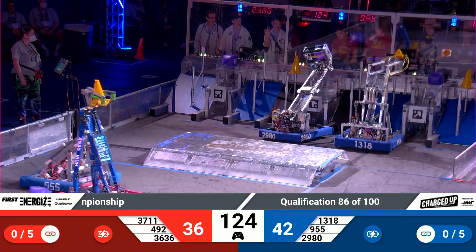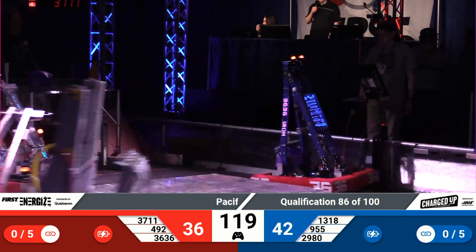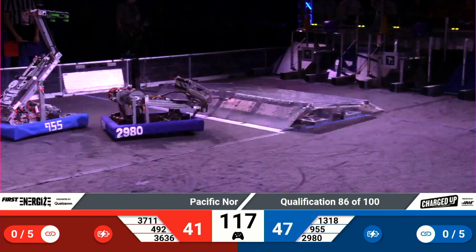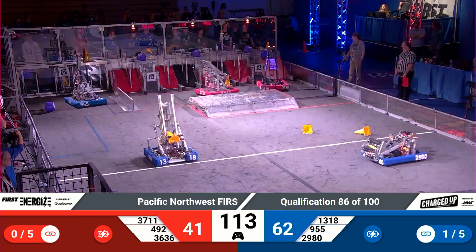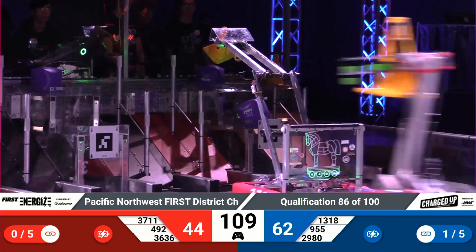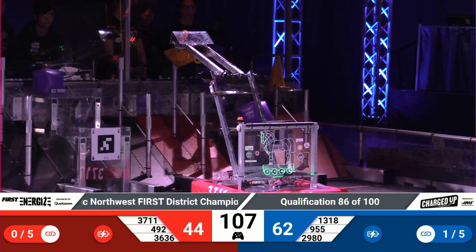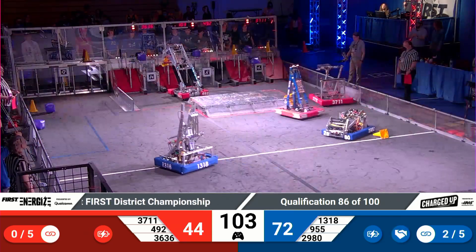Drivers take control now, and those scores are going up quickly. Red Alliance robot 492 depositing a cube into the middle node on the right side of the field. And 36-36 doing the same on the lower position node. 37-11 coming in to finish out that top link for the Red Alliance, constituting their first link.